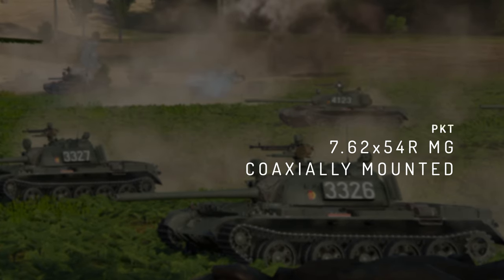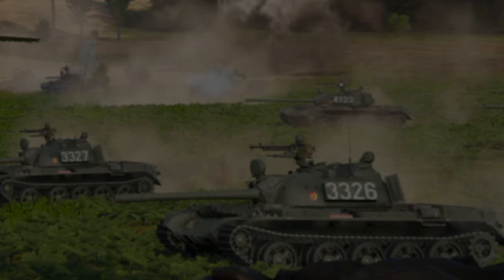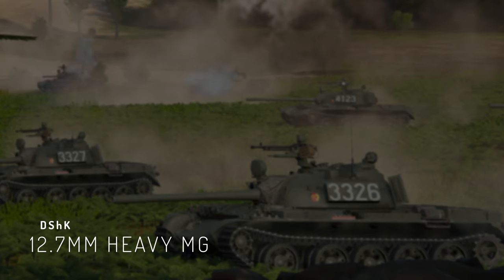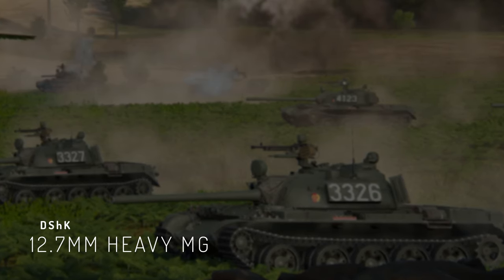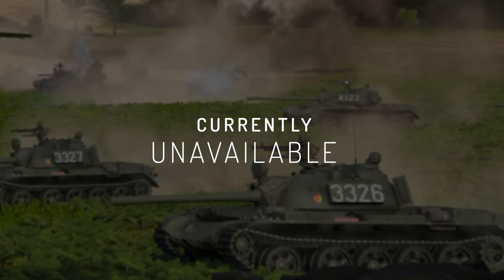The main gun is paired with the PKT, a 7.62x54R caliber machine gun, as a coaxially mounted secondary armament. Additionally, a 12.7mm DShK heavy machine gun is mounted on the turret's roof, offering the crew an effective anti-air measure. However, as of time of recording, the heavy machine gun is not available for use.